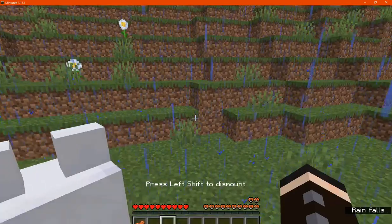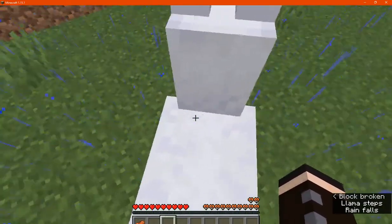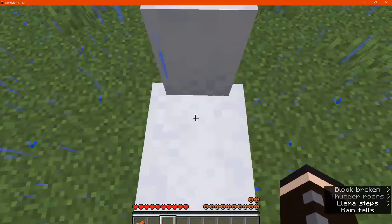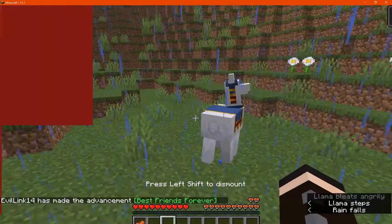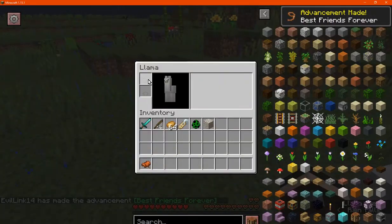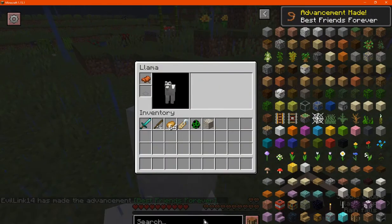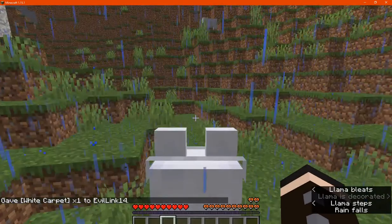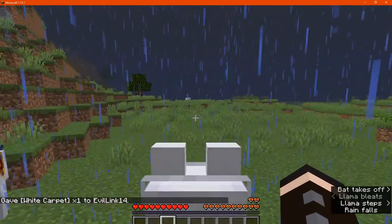So what you want to do is obviously tame a llama, which I'm in the process of doing. Just wait a bit, it may take a few moments — there we go. You can see now a saddle slot besides the carpet slot, which has obviously always been there, and now you can ride a llama no problem.